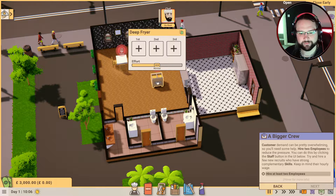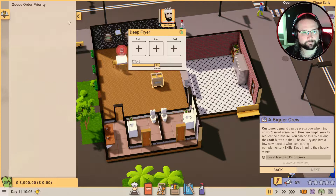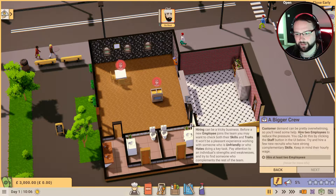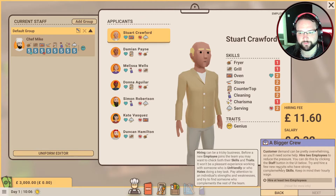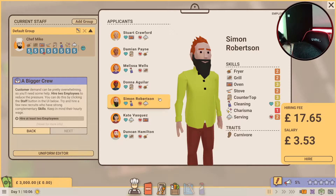Let's move this down here, let's open the restaurant and get started. If you ever need to pause, space button - I already knew that. This needs to move. How do we move things? I think it's down here. We've got no orders or anything, it hasn't told me how to move things yet. Customers demand can be pretty overwhelming so you'll need some help - hire two employees to reduce the pressure.